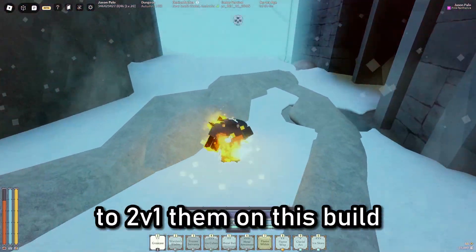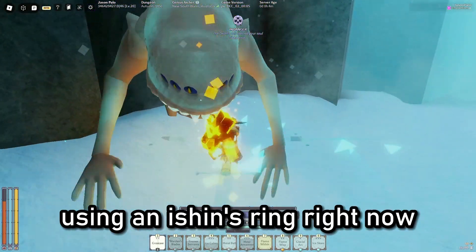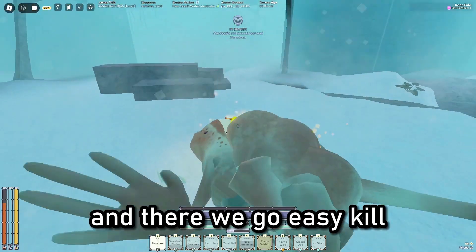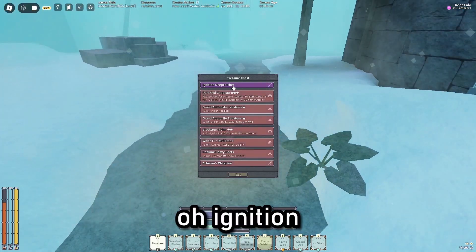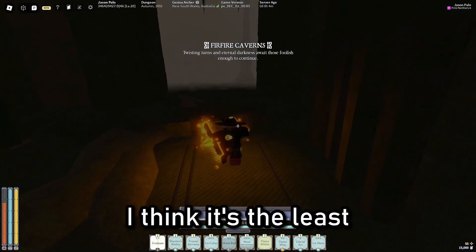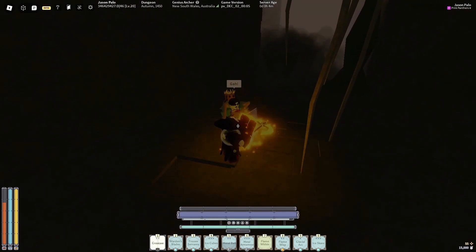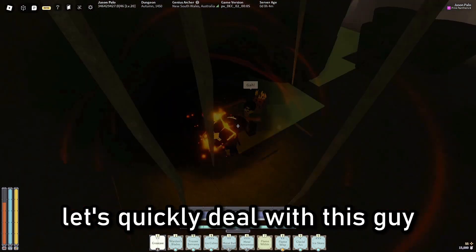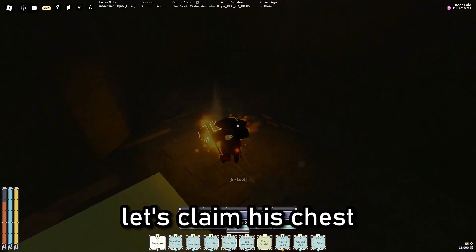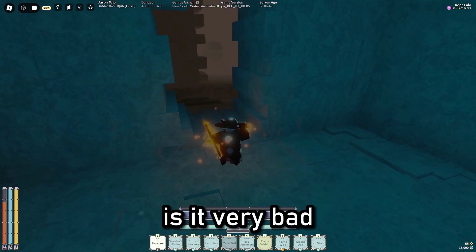Now let's kill this Bounder for safety — I just prefer not to 2v1 them on this build since we're already using an Ishan's Ring. Easy kill. Ignition Deep Crusher, very nice — I actually haven't dropped too many of these. I think it's the least dropped item I have from these runs. Now going into the cave, let's quickly deal with this guy. No insta-grip sadly, but that doesn't matter. Let's claim his chest — another Light's Final Toll, very nice. Two in one run isn't very bad.